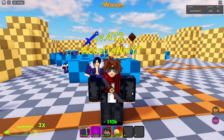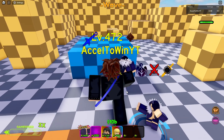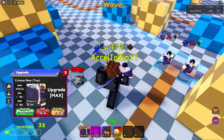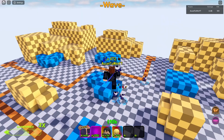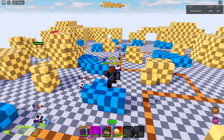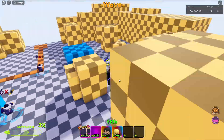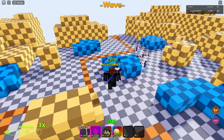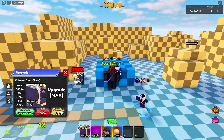Hey, what's up guys! Today we're going to be showing you how to use the Infinity Stop ability from Crimson Boar. The Infinity Stop ability is the last ability she gets — it's the ultimate time stop, but it has to be charged.